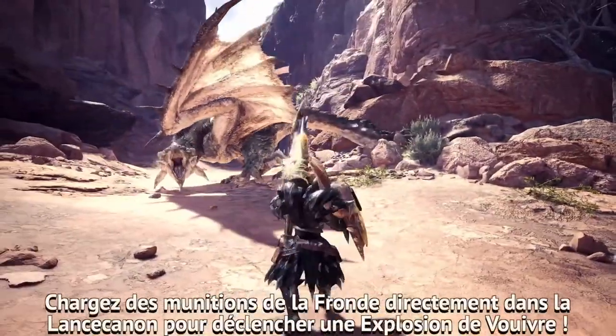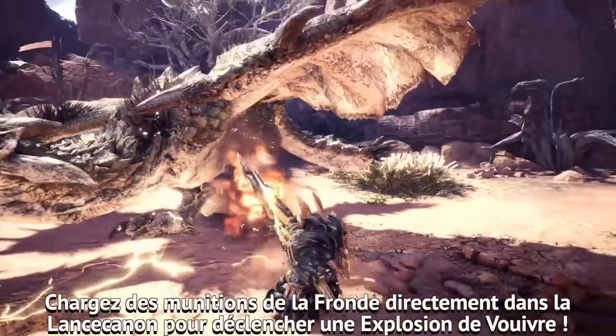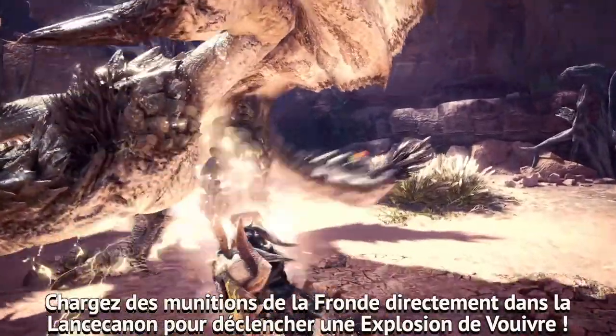Then load your slinger ammo into the gun lance for an explosive surprise in the form of a Wyrmstake blast.